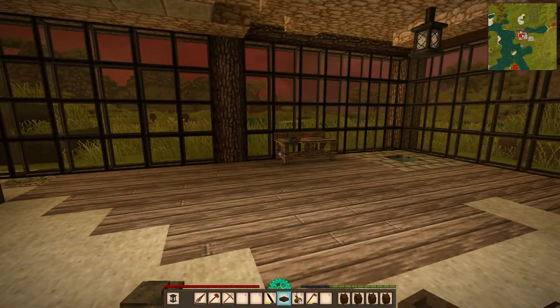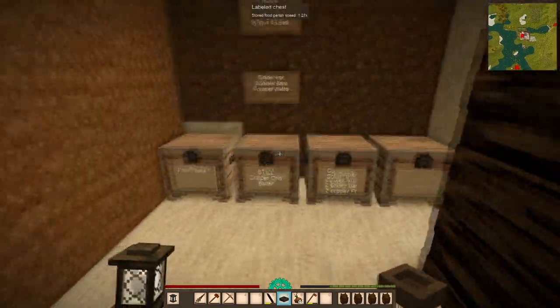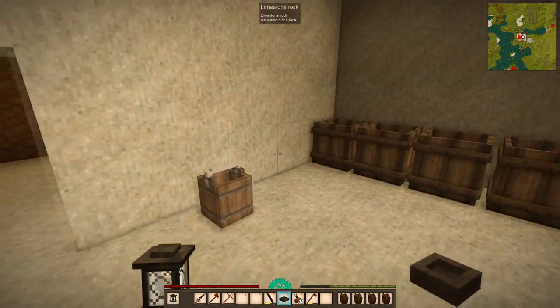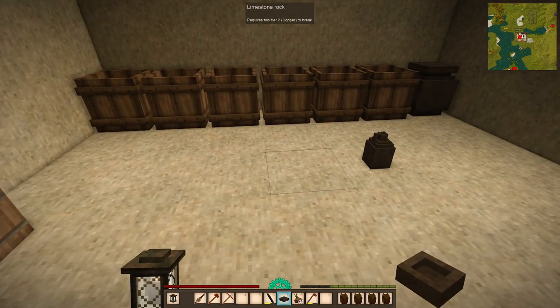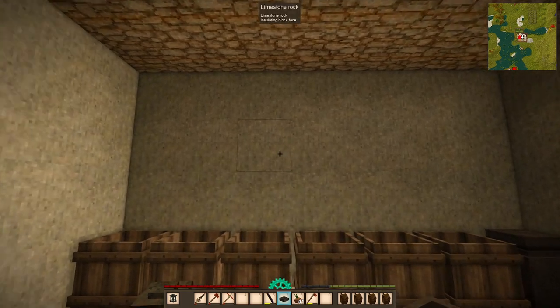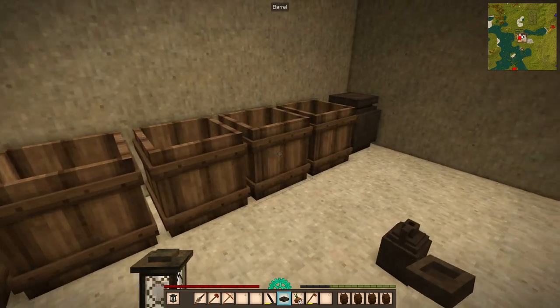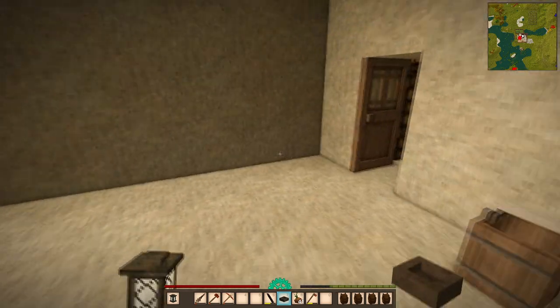The cellar I have set up is in here and I have kept the whole look of it really clean. It's made of chiselled limestone rocks and yes, it does operate as a cellar. So the first thing we want is a fruit press.